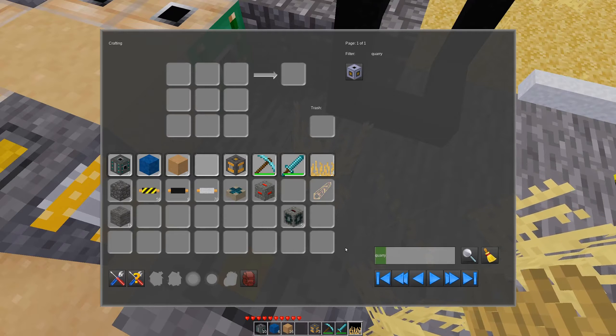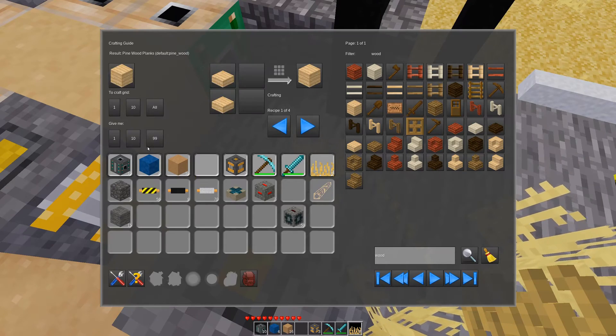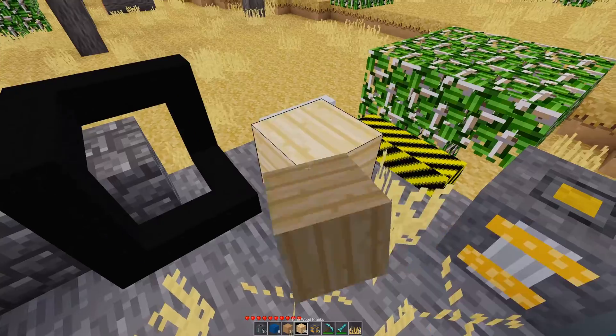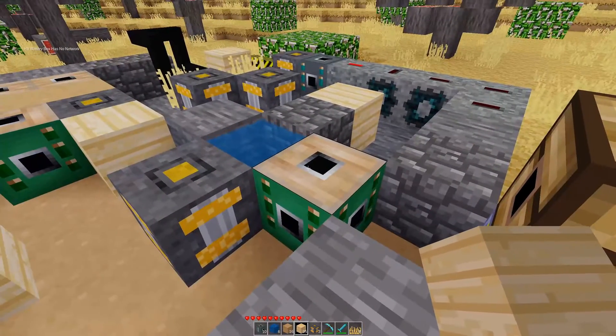I don't have any wood. Let me get some wood real quick — let's spell wood correctly as well. Just give me 99 of them. So we've got a little bit of everything here: we've got some liquid, we've got some stone, we've got all the things.